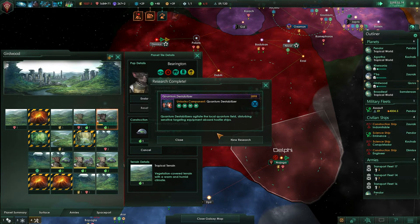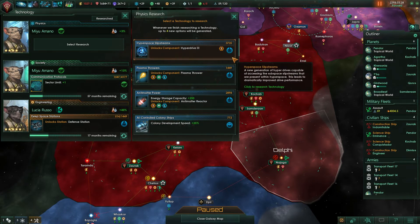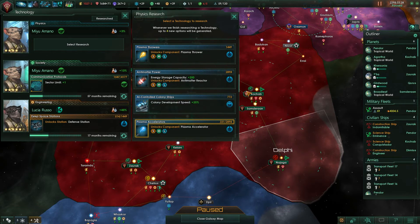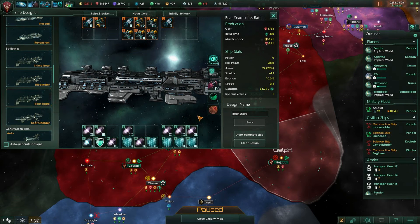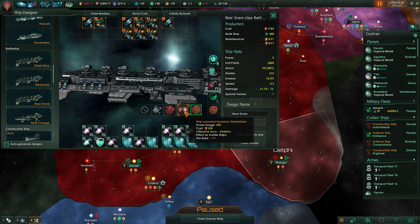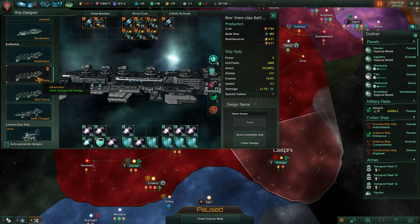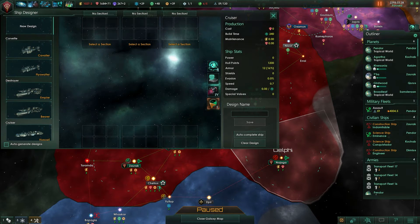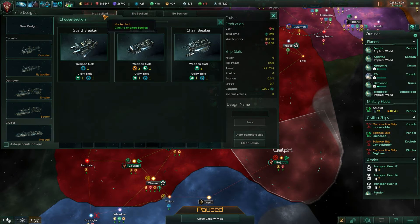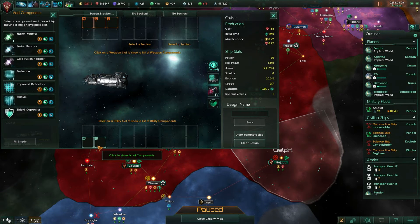Quantum Destabilizer. Antimatter reactor — yes, give it to me. So what does that actually mean for our ships? We just got a new one — the Quantum Destabilizer. So we need to make a new ship entirely, a Quantum Destabilizer battleship. Unless a cruiser can run it as well? No, we can't — it's just for stations. That's fine.